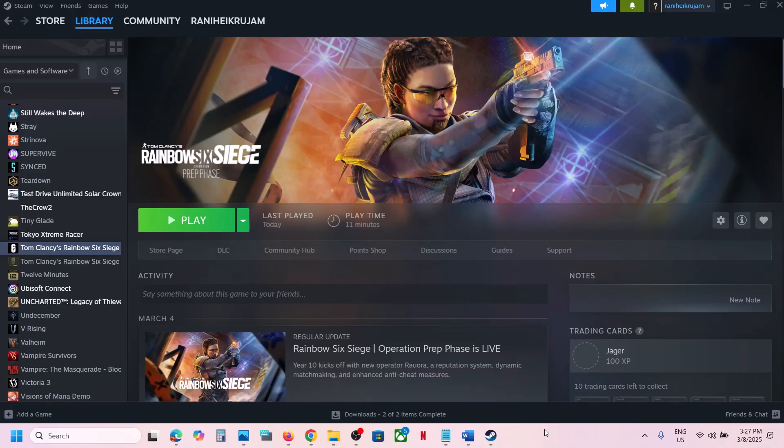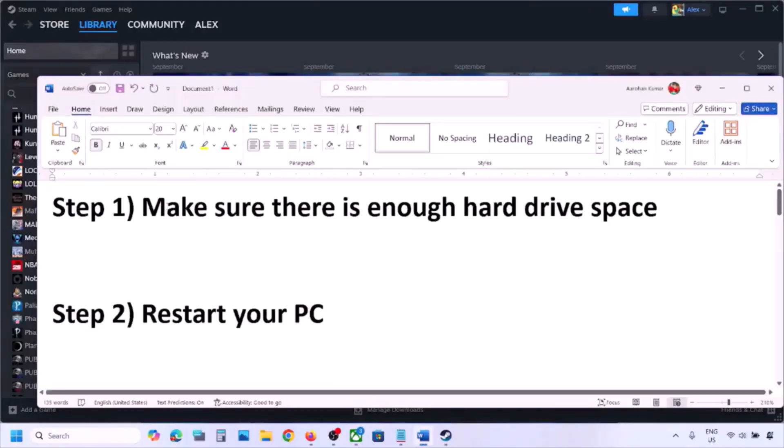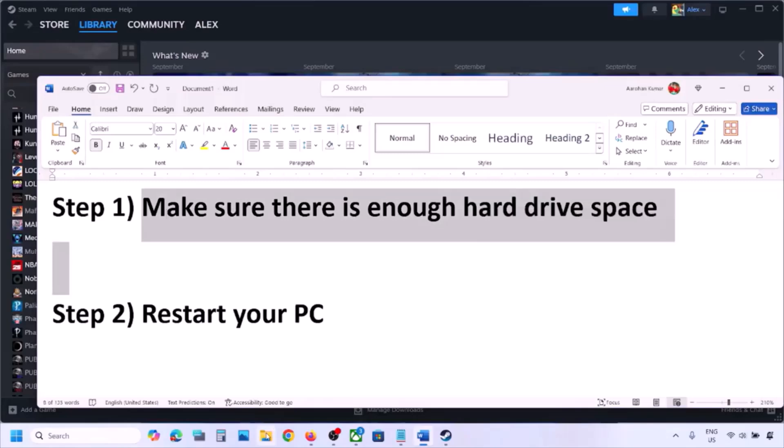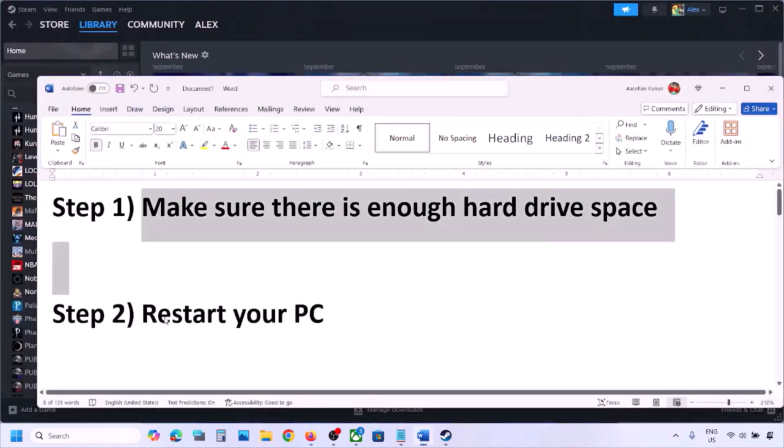Hello guys, welcome to my channel. Today in this video I'm going to show you how to fix disk write error with a game on your Windows computer. The first step is to make sure that there is enough hard drive space. Go to File Explorer, go to This PC, and make sure your drive has enough space. If there is no space, make some space and then check.